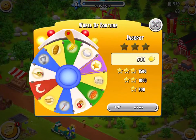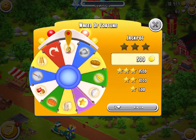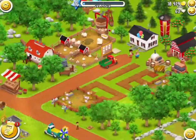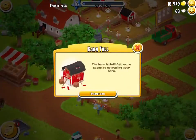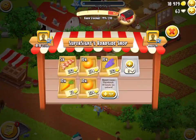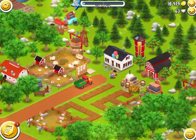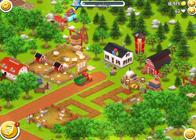I'll just quickly spin the wheel — hoping to get something good — and I got a trumpet-looking thing, which is okay. Everything is full and I can't do anything, just having to wait for stuff to sell. While I'm waiting, I'll get to the point of this video, which is about diamonds and how to best spend them.